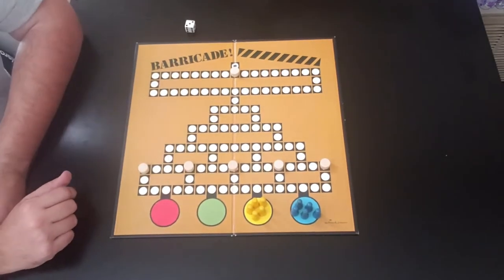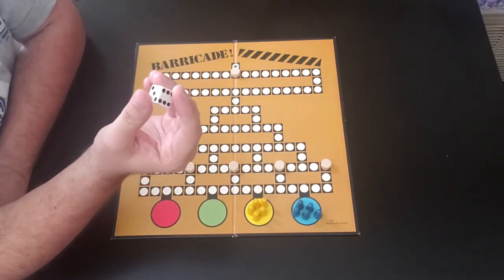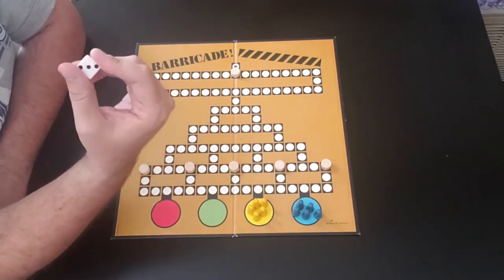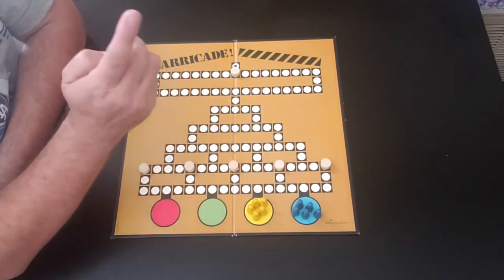Now as you're rolling the dice, it actually comes with two dice, but they say only roll one die — the other die is in there in case you lose this one. That's pretty cool; not too many games give you an extra piece in case you lose them. So this one comes with two, but you only use one die for this.